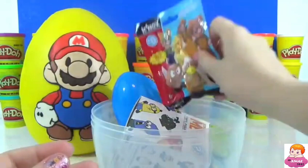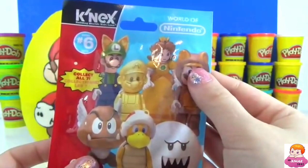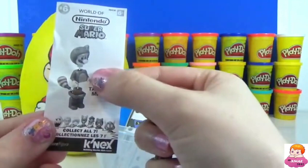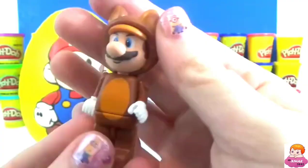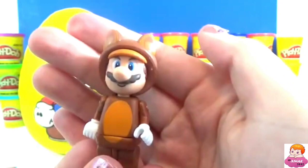Next we have a Series 6 blind bag featuring Super Mario characters, and you can actually get a golden Mario — that would be so cool if we got a second one. We definitely didn't get golden Mario, but we did get a really cool Mario. This is Tanuki Mario and he's dressed up like a raccoon. He's got movable joints — he can move his arms and legs and his head — and then he's got this really cool tail.